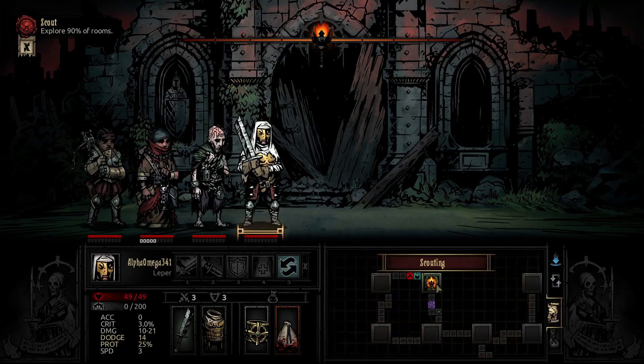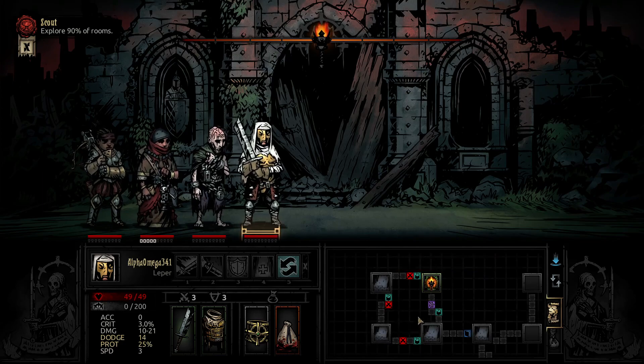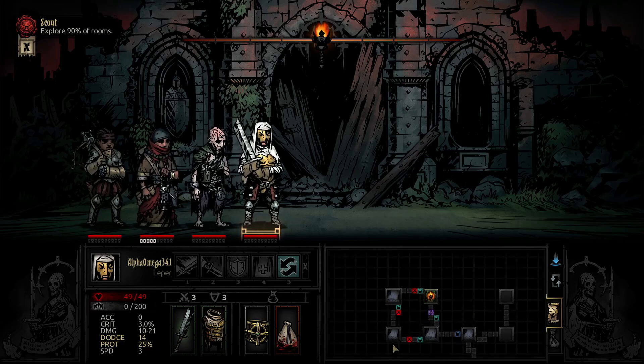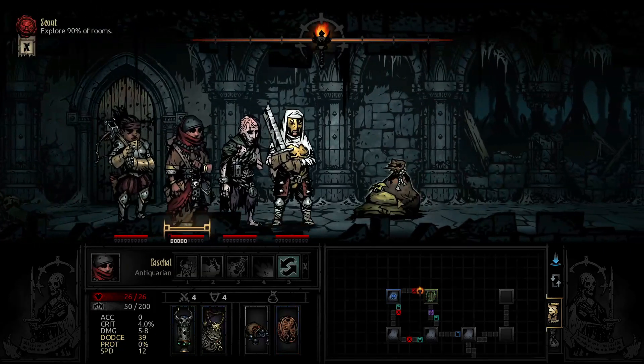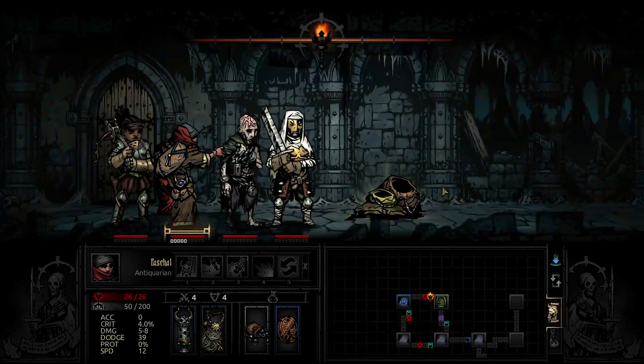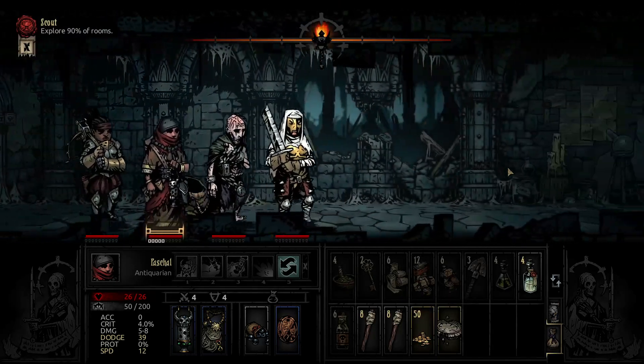Alright, let's aim for 90% of rooms here. Let's try to avoid any room battles we don't have to get into, and hallway battles for that matter. We can skip this room — there's a hallway battle leading to and from it — which means we're going to have to go this way to get one of them.